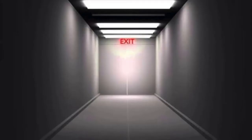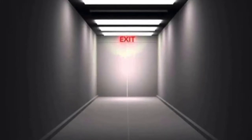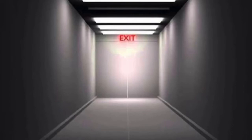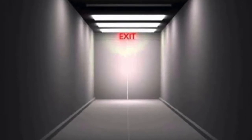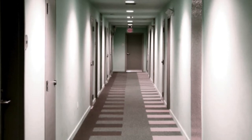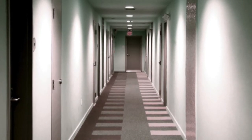Most entities exist in a different part of the level behind a door that says 'exit' on it. The entities that exist beyond that point are unknown but are very aggressive. There are no bases, outposts, or colonies here due to the risk of entities entering through doors and the ever-changing area.